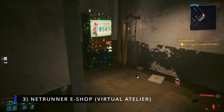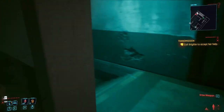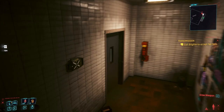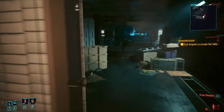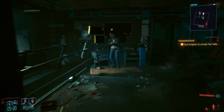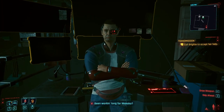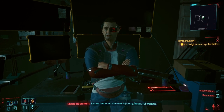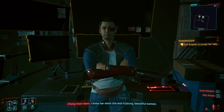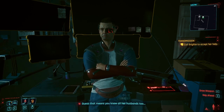Number 3: Netrunner eShop Virtual Atelier. This adds a shop accessible via computer terminals on the net, allowing you to purchase all available quick hacks and crafting materials in the game, so you don't have to run all over the map to different Netrunner merchants. This mod requires the Virtual Atelier mod to function, so be sure to check the mod requirements before installing.